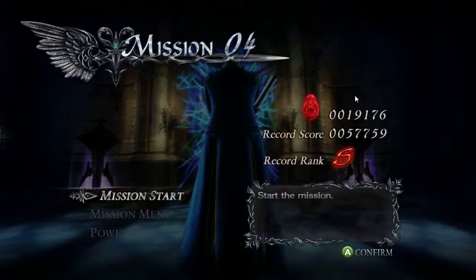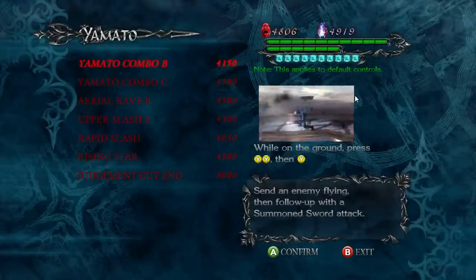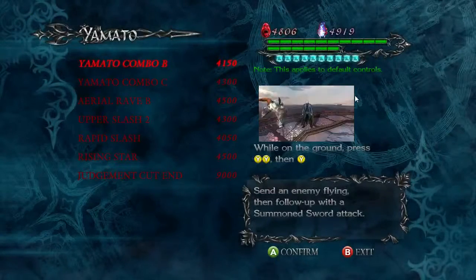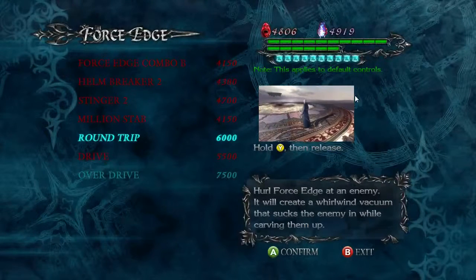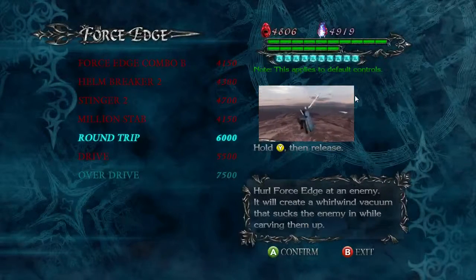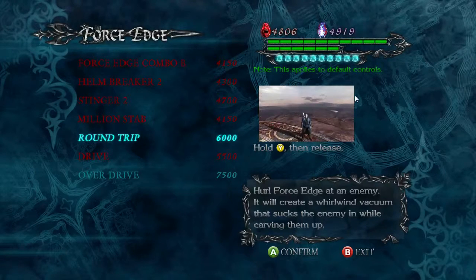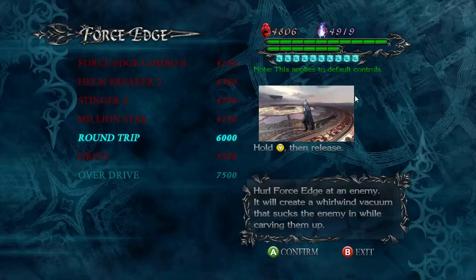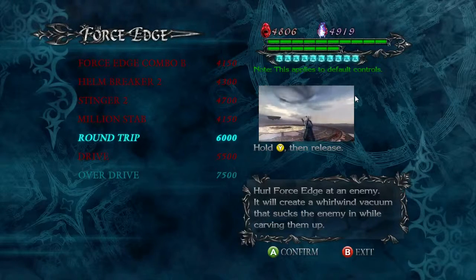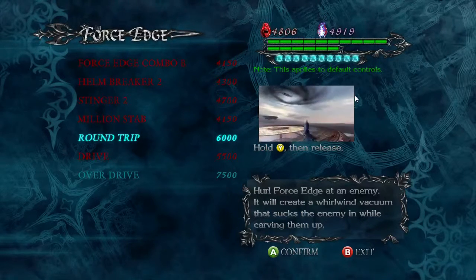Now it's time for mission 4. When upgrading your skills, there's one thing I forgot to explain — but it can be seen when I bought stuff earlier. Just in case some people never noticed: when you buy an upgrade, the price for all other upgrades goes up. Given the starting price of everything in this game, I understand why, but at times the prices get a little bit ridiculous.